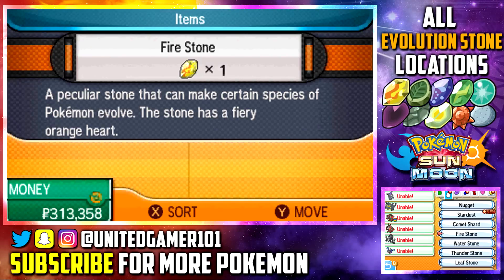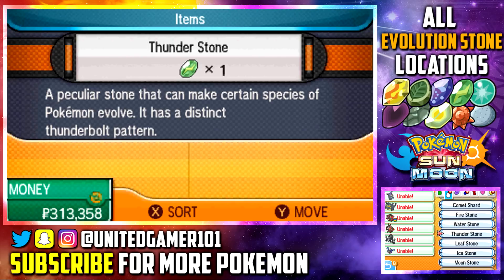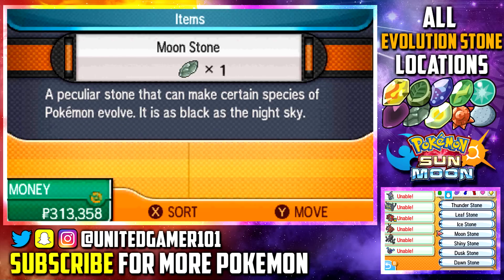What's going on YouTube, United Gamer here, and welcome to another guide on Pokemon Sun and Moon on how to get every single evolution stone. If you are looking for a specific evolution stone, be sure to check the description below as I'll have a timeline of every stone found in this video. If you find this guide helpful, be sure to give it a thumbs up. If you love Pokemon, hit that subscribe button — I have a lot of other Pokemon Sun and Moon guides, like how to get all of Zygarde's cells, all TM locations, all legendary locations, and videos like that. With all of that being said, let's get straight into the video.